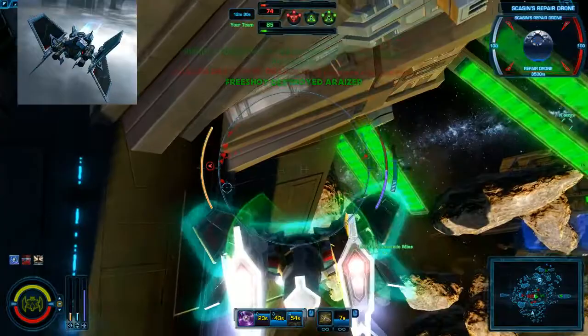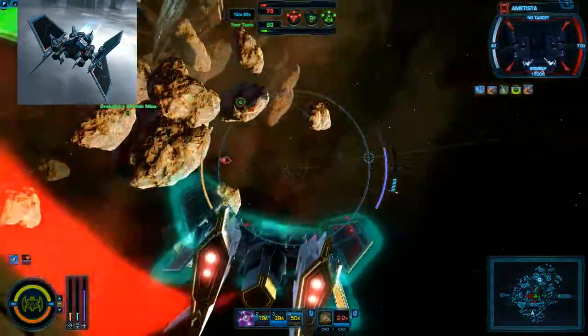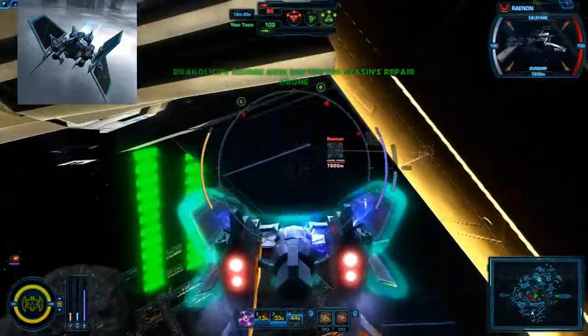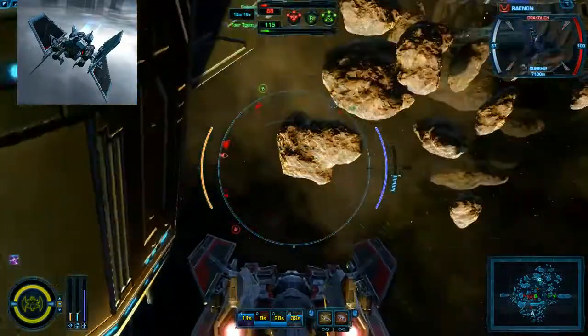Everyone on their team got off the node, so we got it. Now I'm staying on this side of the node because they actually have gunships on the other side. I know this because on the mini-map they've got one guy just pointing towards me and not moving — that's typically a gunship. That's a typical gunship placement.